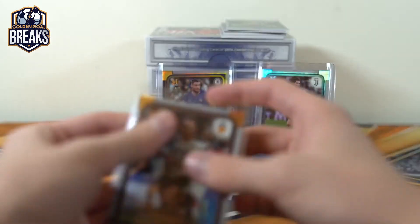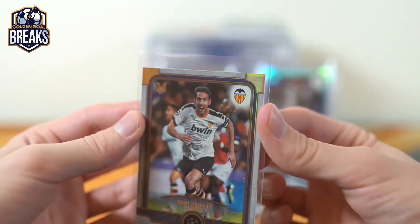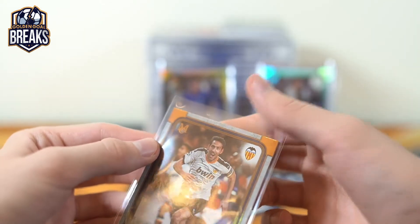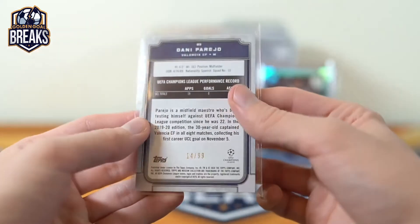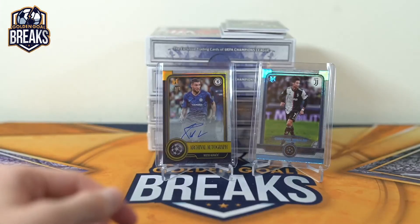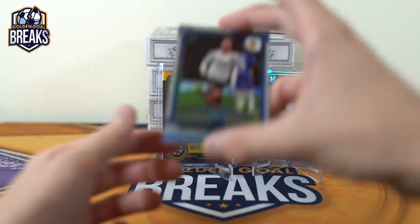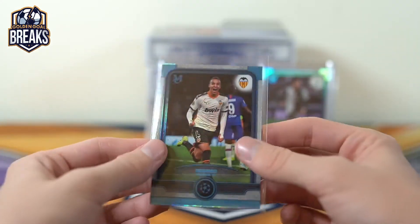These sleeves are interesting — they're a little bit not as wide as Ultra Pro but they're so long. I'm going to get a pair of scissors and cut the top off. 14 of 99. Got Rodrigo for Valencia, 275 sapphire.